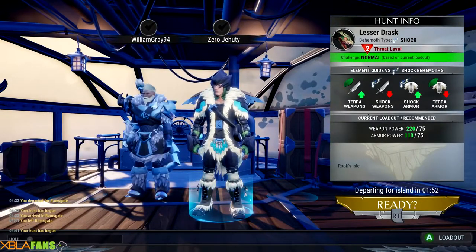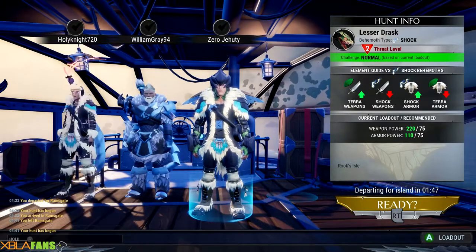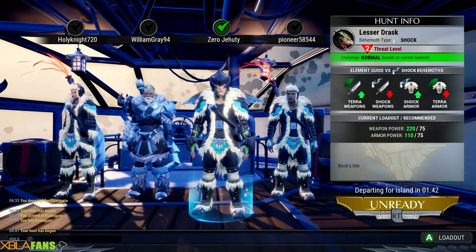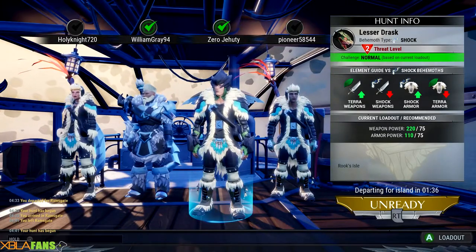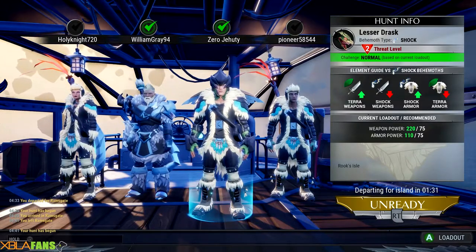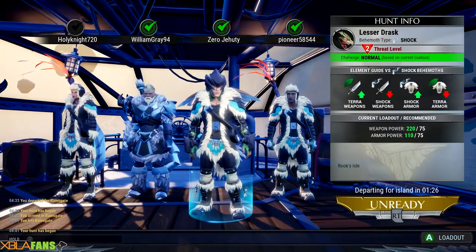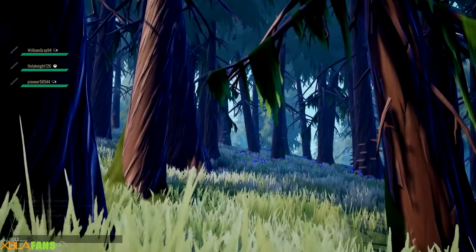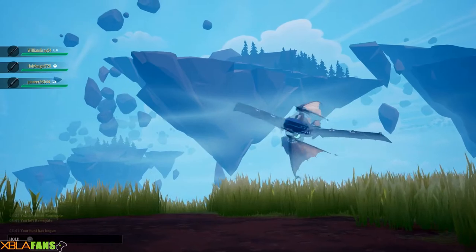As you can see, against him Terra weapons are better and shock weapons are not, because he is shock. He also has armor — you want to use shock armor against him. So he's going to be really easy, but it'll at least give you a sense of how the hunt works. Harder enemies will have a rage state where they'll have extra attacks. Also, once you've damaged them enough, they'll run away and you'll have to track them down. So far I've enjoyed it a lot. I have two PC people and an Xbox person with me and we're going to jump on in.